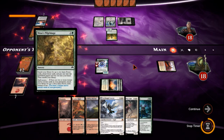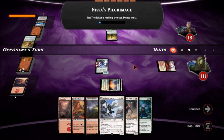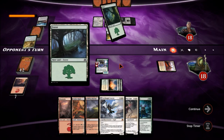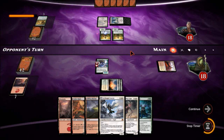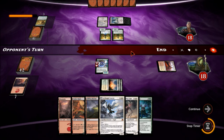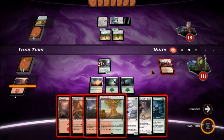Oh, he's going to Nissa's Pilgrimage. He's probably got Ulamog chilling in his hand, going for a big Eldrazi — that's definitely what's going on. Wow, he is ramping faster than I am. We do have our own Ulamog but we're not moving quite as fast as he is with the land, especially not drawing the things we need.